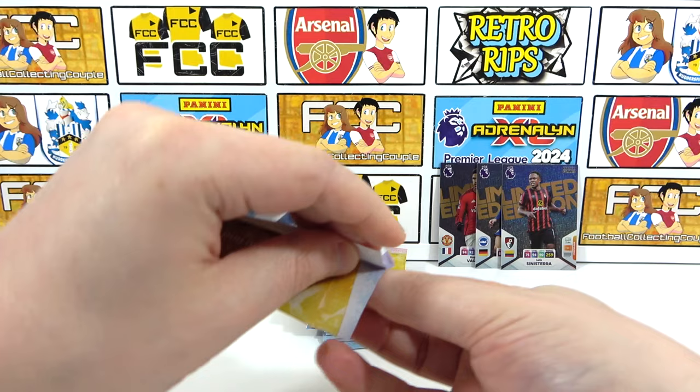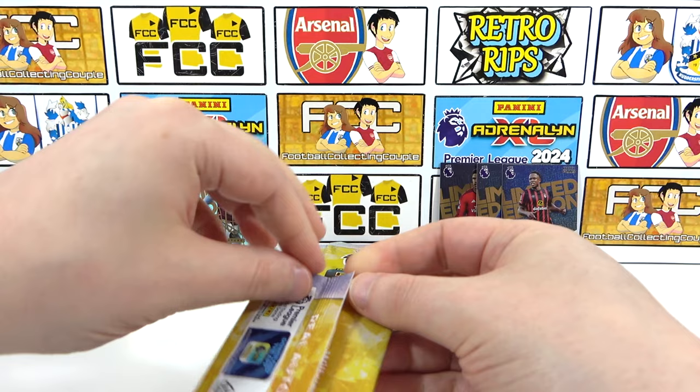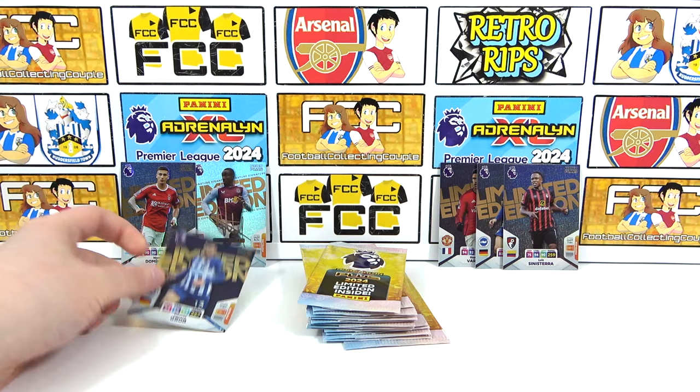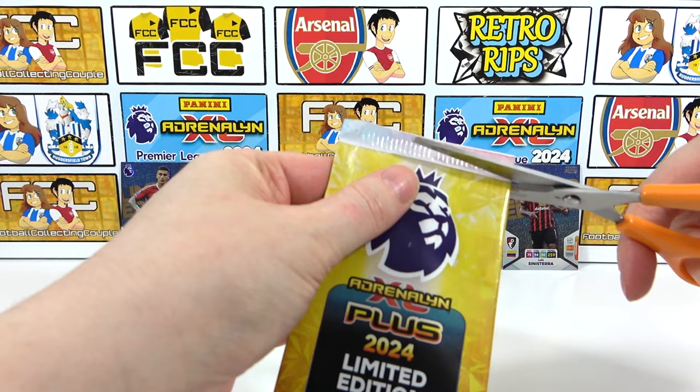Ninth pack — let's see what we can do here. This one could actually be a signature or an autograph. Can it be a signature? Come on, let's find out. That does tick it off. So we've gone first two, one in the middle and one at the end. That was pack number nine — we've already hit three, a one-in-three ratio at this point. Some have come out of multis and the Panini three-pack bundles.